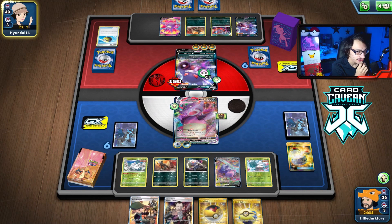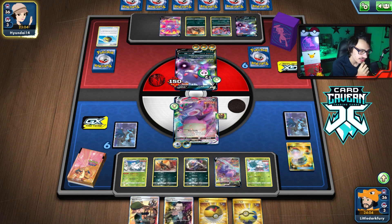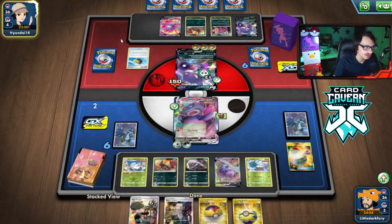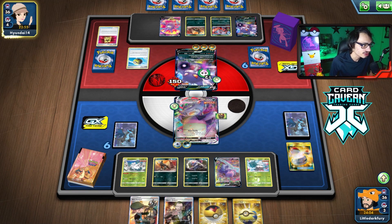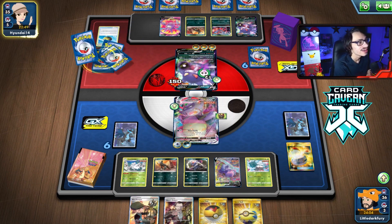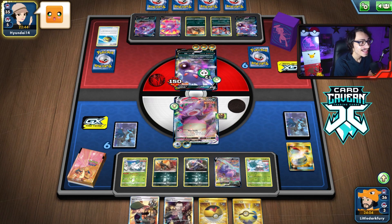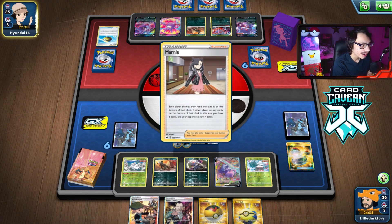They're taking a bunch of damage from the Houndoom — they're still poisoned, so they literally have to evolve here or else they're going to get knocked out by poison. I think it was fine to attack them; especially because they didn't do anything last turn anyway, so they might have been dead drawing. It was actually worth it to attack them to try to put pressure on them. There's actually a chance they whiffed here. They have another Crobat — you can't do two Crobats in one turn. We're long past the Shaman days.